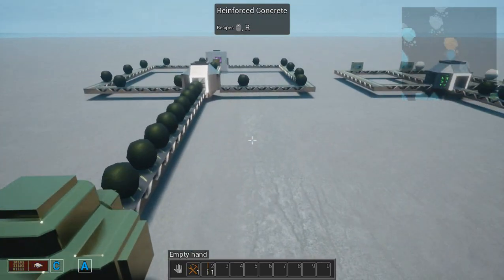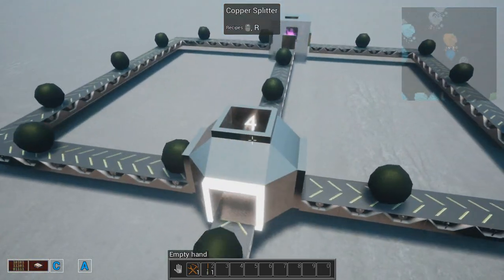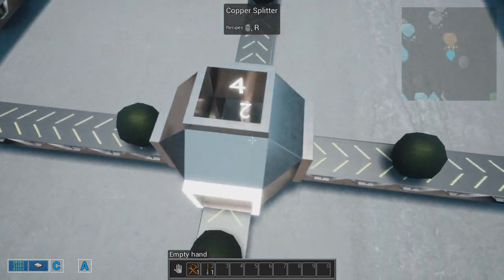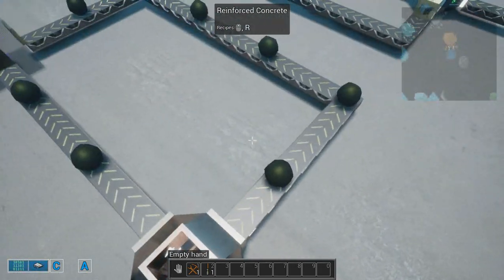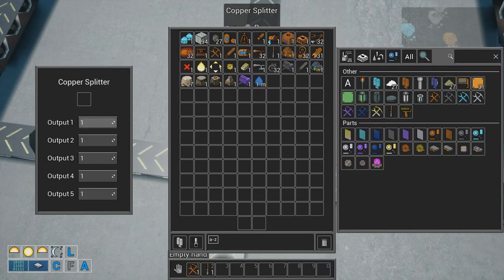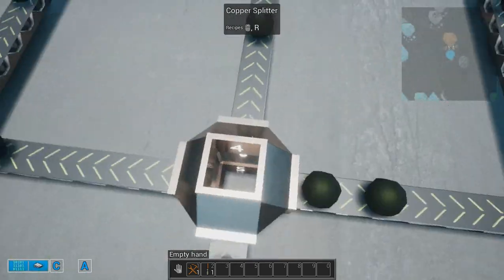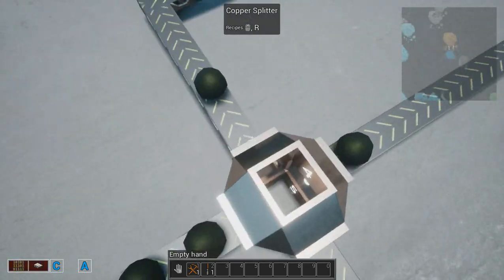In the transportation of conveyors, we have two tools to use. One is the splitter. As you can see, items come in here and exit one at a time to each output, because all the outputs are configured to one. If you change one output to three, you'll see three items go there, then one here, one here, then three again.